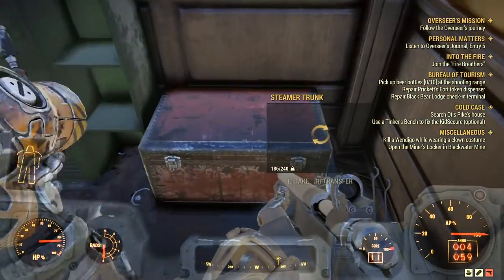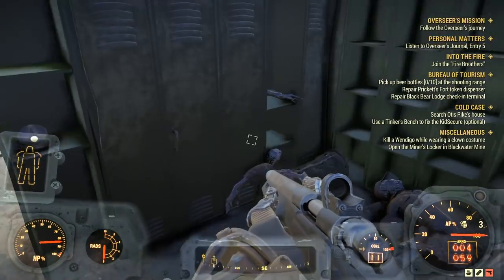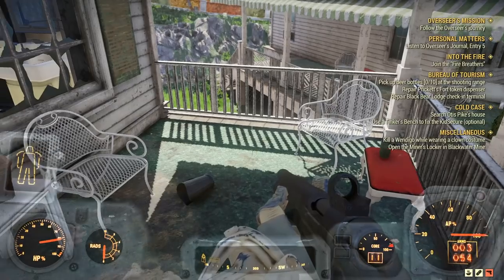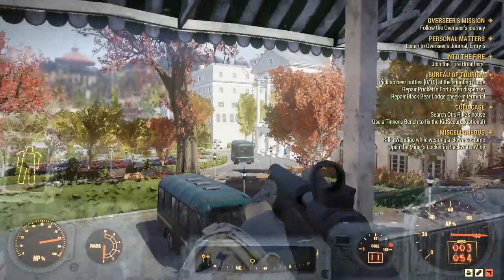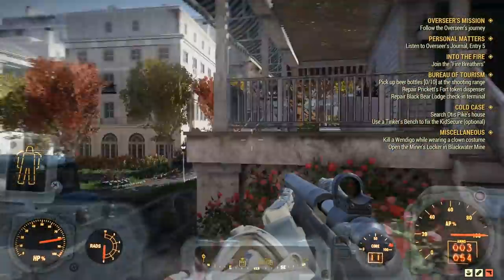After clearing that area and collecting the stash, head towards the house closest to the Greenbrier Hotel — right on the porch you're going to find another cap stash. Now we're heading towards our final location, which is the hotel itself, where we're going to find a couple of different stashes.